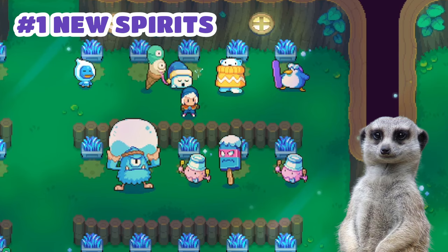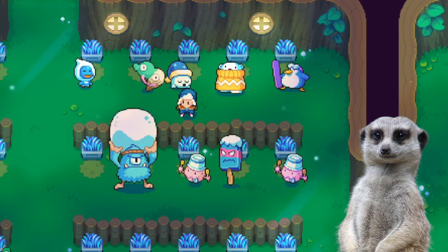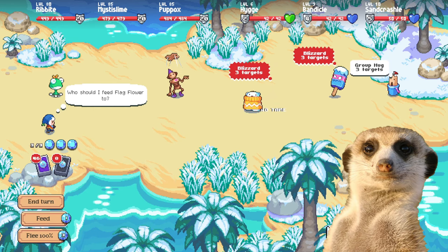Number 1: New Spirits. We got 5 new ice spirits, and they are the following. First is Whistler, a cute penguin that gets 20% more XP from battles when it's snowing. And next is Hee-Gee.